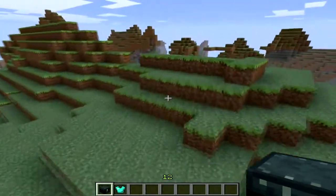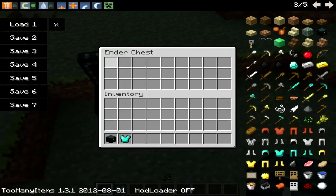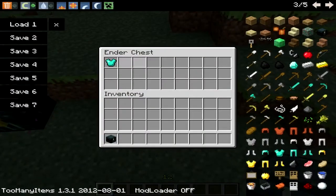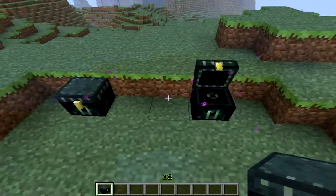You can now craft ender chests, which are kind of like normal chests. They have the same storage capacity as one chest, but if you put something in one ender chest, place another one and open it, it's the same inventory. So it's a way of long-distance storage, I guess you could say.